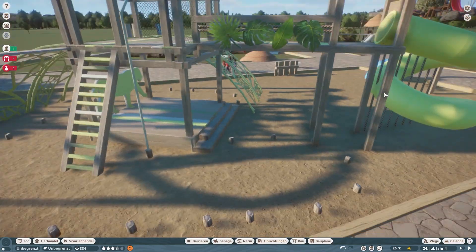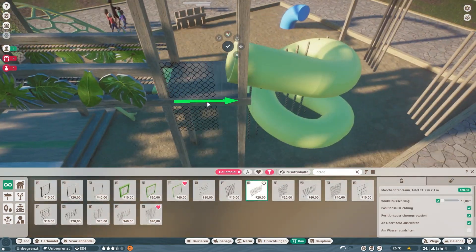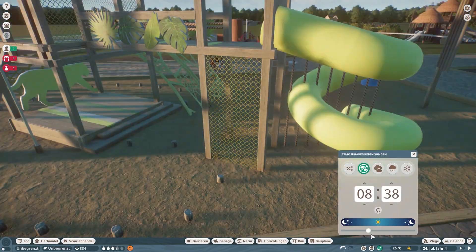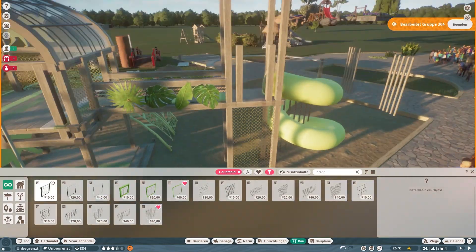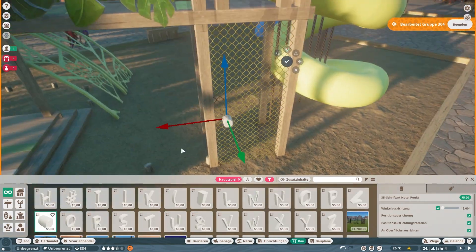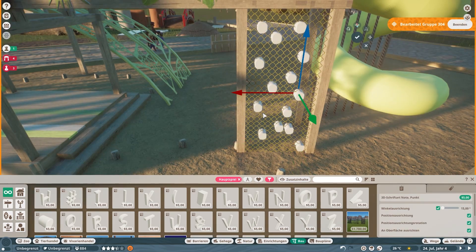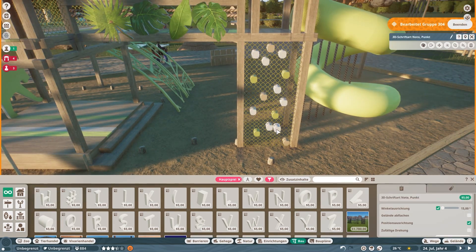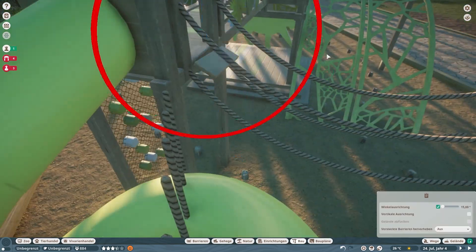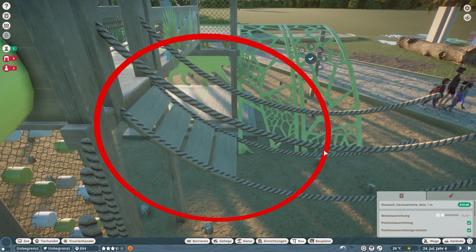This piece right here that we're working on is kind of my favorite thing in this entire build — this little climbing wall. At first I wanted a non-see-through surface, just like wooden planks. Then I took this mesh piece and put these little dots on there to create this little climbing wall thing. It's kind of unrealistic because if a child were to fall from this — which isn't unlikely — that would be dangerous. But I think it just looks really nice, and I know I would have loved it as a kid to climb up there.